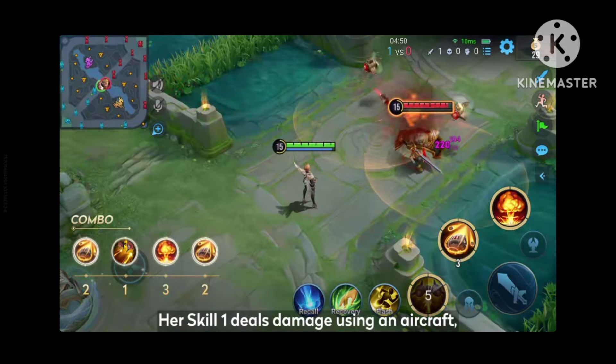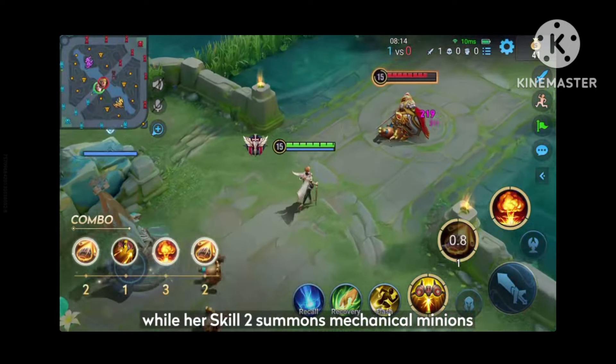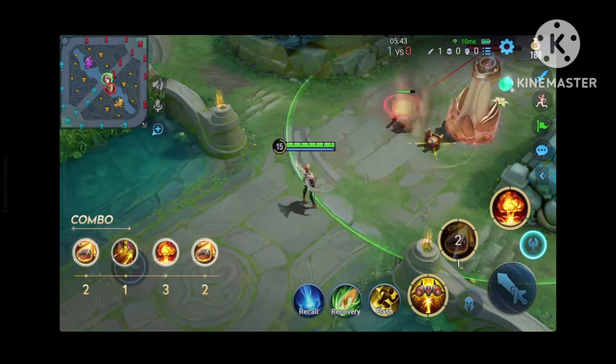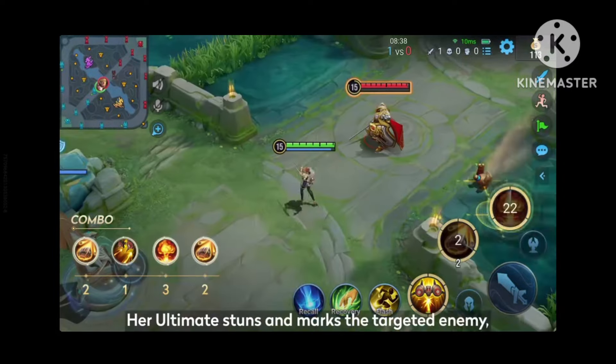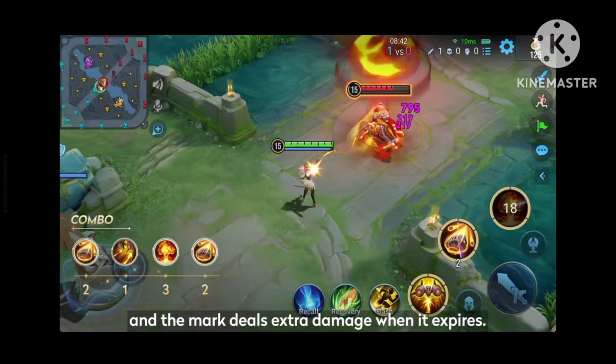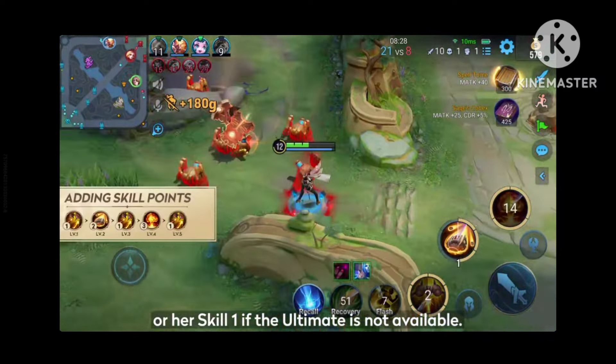Her skill 1 deals damage using an aircraft, while her skill 2 summons mechanical minions to attack enemy units and towers. Her ultimate stuns and marks the targeted enemy, and the mark yields extra damage when it expires. Prioritize upgrading her ultimate, or her skill 1 if the ultimate is not available.